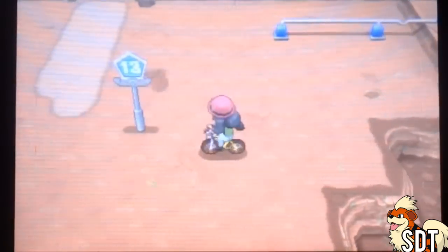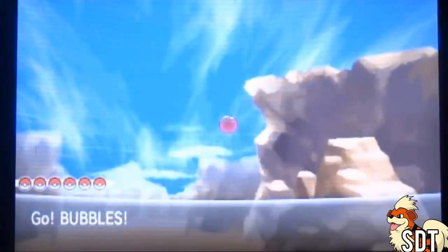The way they did the wild encounters for the desert area is pretty weird — you can actually see them walking around on the ground. I thought that was kind of weird, but it's kind of cool. I like it. So hopefully we can find a Gible real quick.